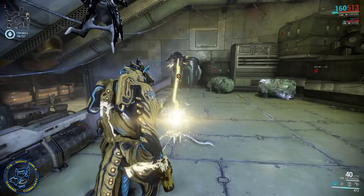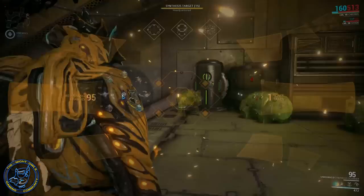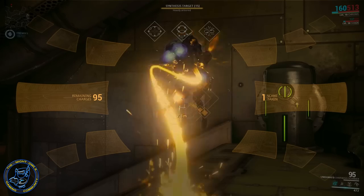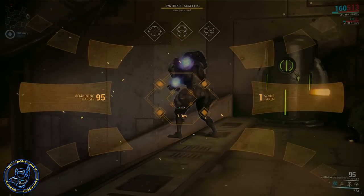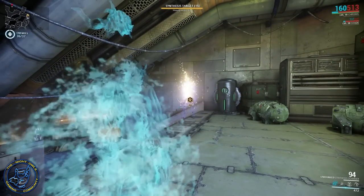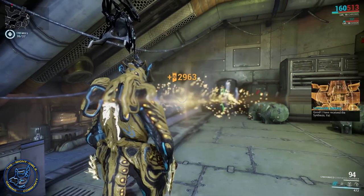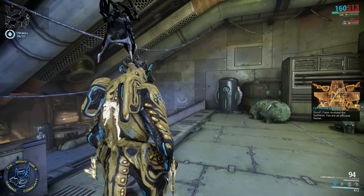My suggestion right now is to just go hop on Mercury, because it doesn't matter what level they are — you don't have to deal with high-level enemies when you're trying to scan these guys. It still works no matter what level you're on. Scan the guy, you're done — it's that simple. Another one added to my list!